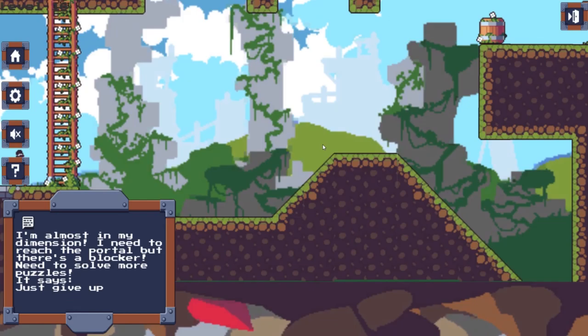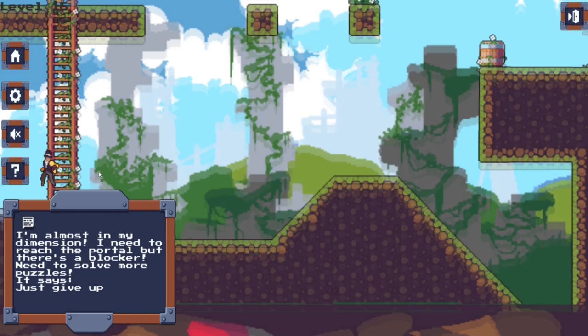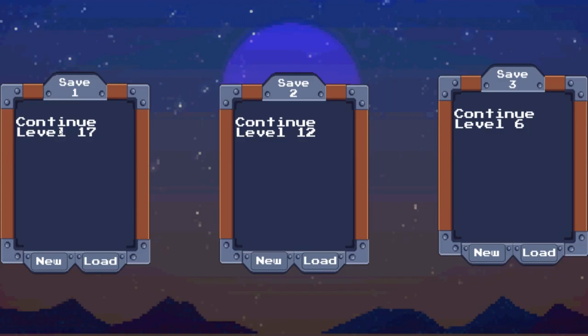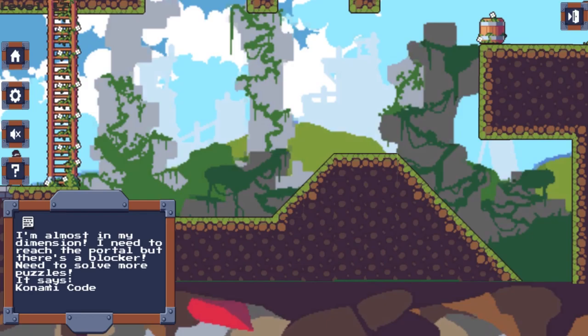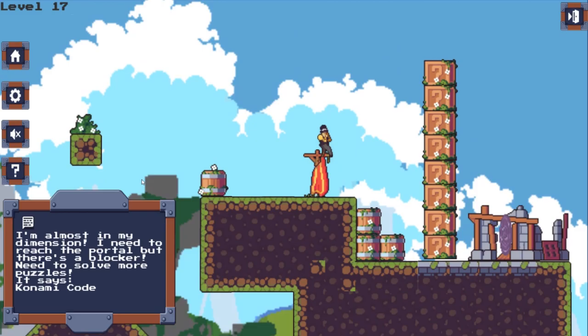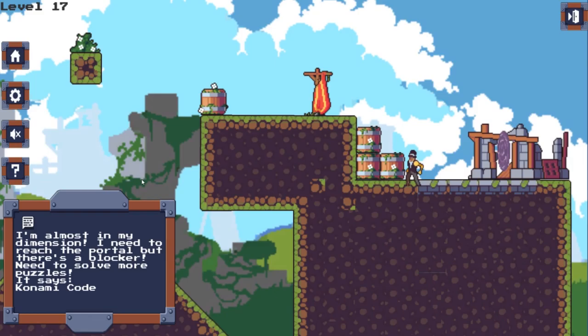Level 16 says to just give up — stop playing the game, quit the game. Or you can quickly go to the main menu by clicking the home button, then load it back. It then says to continue to level 17. Level 17 is the Konami code. If you're from the 90s or 80s, you've probably heard of this one — it's the famous up, up, down, down, left, right, left, right. You'll have to use your arrow keys.